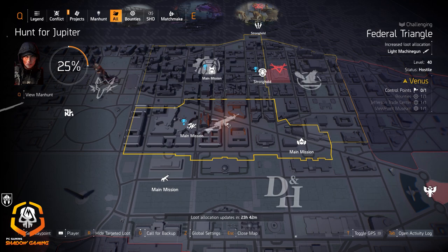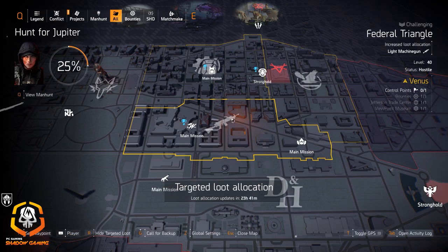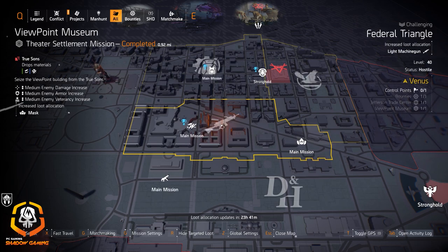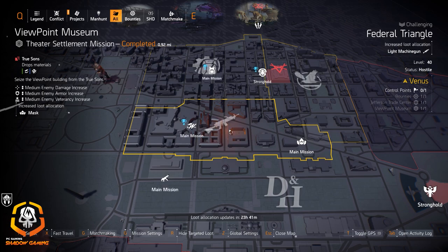I had a couple of questions from subscribers about the Pestilence — just to make it clear once again, the Pestilence will drop from this control point and that's it for today. If you're looking for the Pestilence, go to the Dark Zone. I haven't noticed many players there lately, especially running DARPA speed runs. My advice is to farm the Dark Zone with at least one other person if you can — it drops a lot in there, with a much higher drop rate.